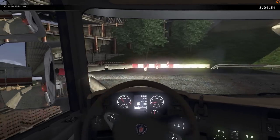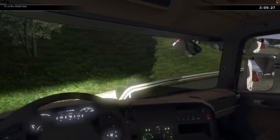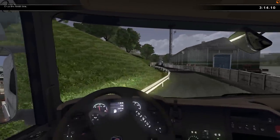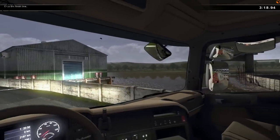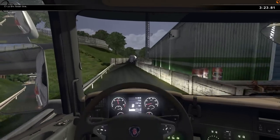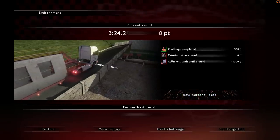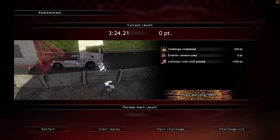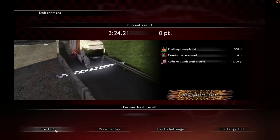Our trick here is to get as far left as I can and then turn at the very last second, narrowly avoiding that crash barrier. Inside looks good, we're in the clear. Let's find out just how many penalties I got. Wow, minus 1300. I got zero points - 300 points for the challenge and minus 1300 for collisions. Let's try that again. That was terrible.